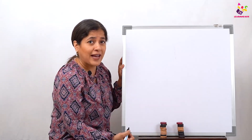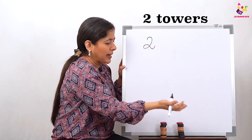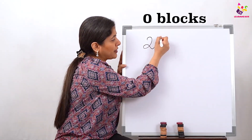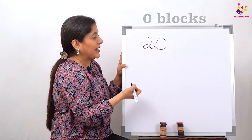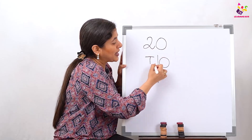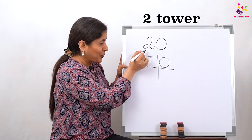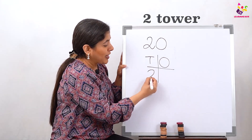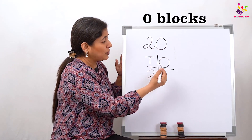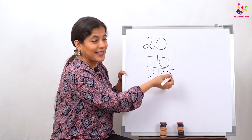How many towers do we have? 2 towers. And how many blocks are left alone? No blocks, so we write 0. In the number 20 — how many towers with 10 blocks? 2 towers, so we write 2. How many blocks left alone? 0. So 2 tens and 0 ones makes 20.